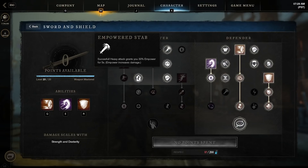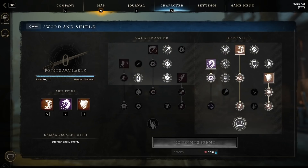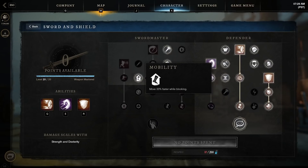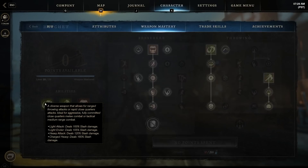From the Sword Master category I take: Empowered Stab — a successful heavy attack grants 30% increased power for five seconds boosting damage; Freeing Justice — hitting with a heavy attack causes you to lose one debuff; Counter Attack — blocking an attack grants a stack of Empower giving 3% damage increase for five seconds, stackable up to five times; and Mobility — move 33% faster while blocking.